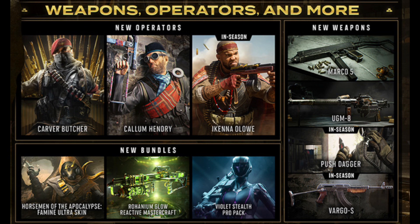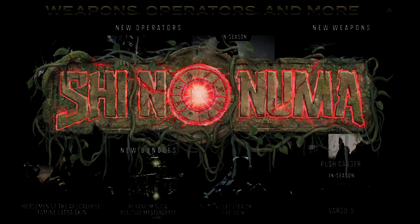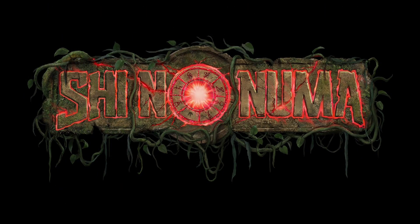Now let's look at the three bundles coming in Season 4: the Horsemen of the Apocalypse feminine ultra skin bundle, which is very interesting and cool; the Rohanium Glow reactive mastercraft bundle, which I might have to get my hands on; and the Violent Stealth Pro Pack at launch — all very cool bundles.